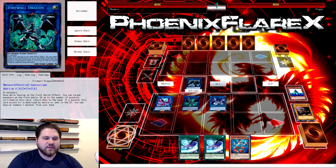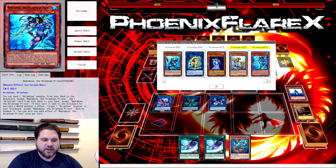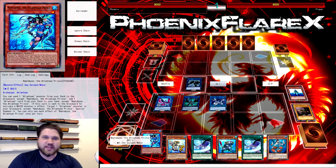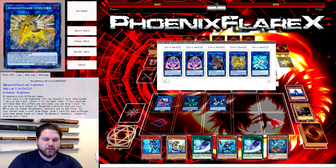I'm going to activate Firewall here, and we're just going to bounce three waters to our hand — Dragoons, Neftibus, and Teus in this instance. Those are just the best three. The Dragoons, obviously, because you can discard it from Mermaid. The Neftibus has not used its first effect yet, so we're actually going to abuse that very shortly.